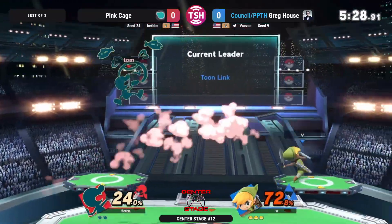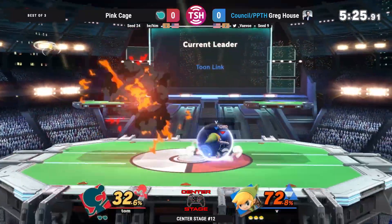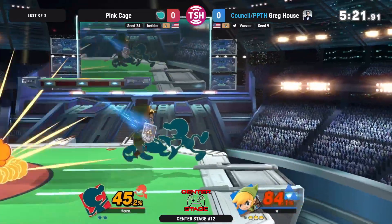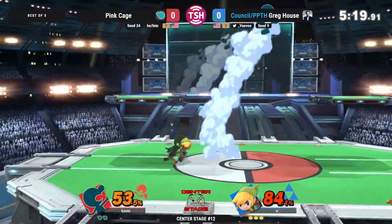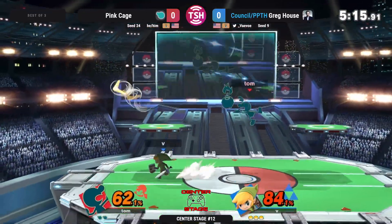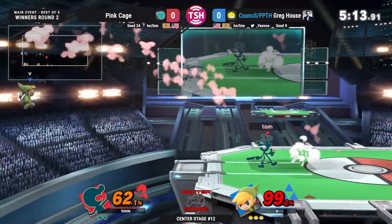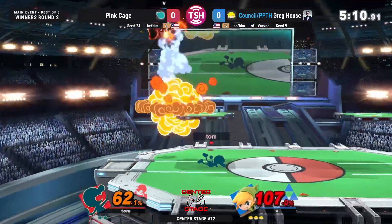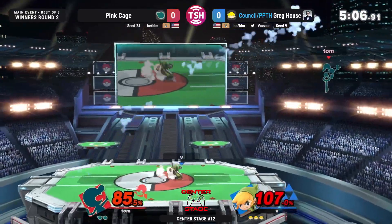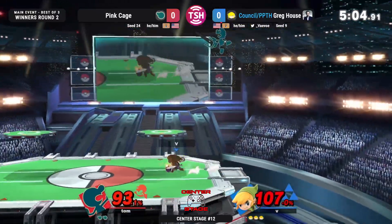I don't think that's a real punish, but it is — maybe it's a high Nair. Toon Link's Uppy is really large and actually pretty quick, so it catches a lot of options out. Especially if he does the Uppy higher on the shield, it's going to punish. It's not the fastest thing, so there are some moves that you can land on it and just hold shield and punish it later. But especially at ledge, it's such a good option.